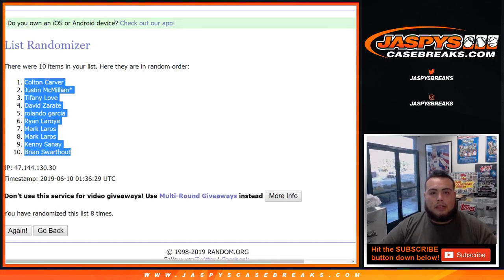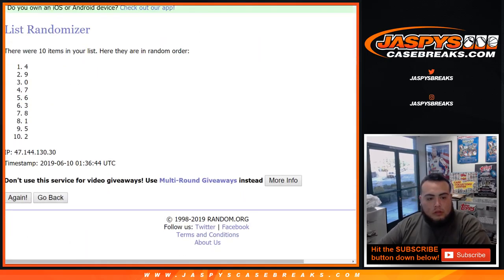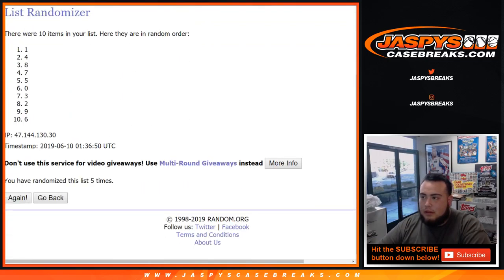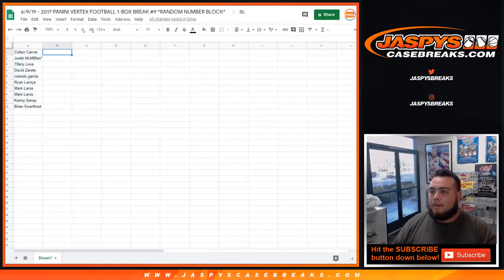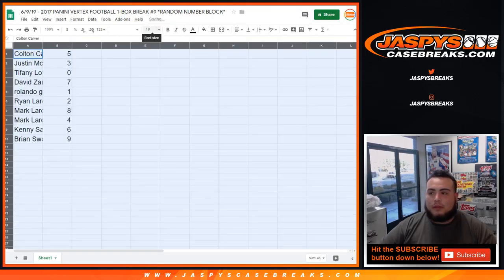After 8 times, Colton all the way down to Brian — 8 times. Now 8 times on the random numbers. After 8 times, 5 to 9.